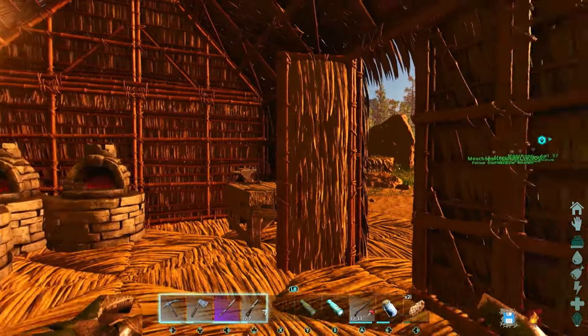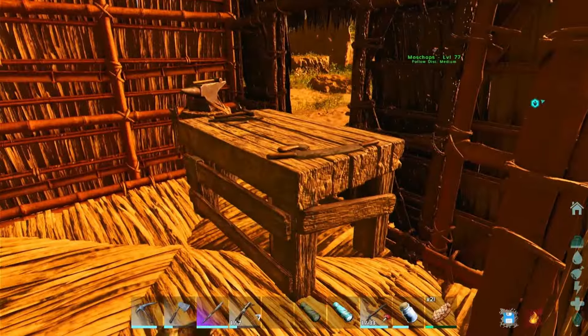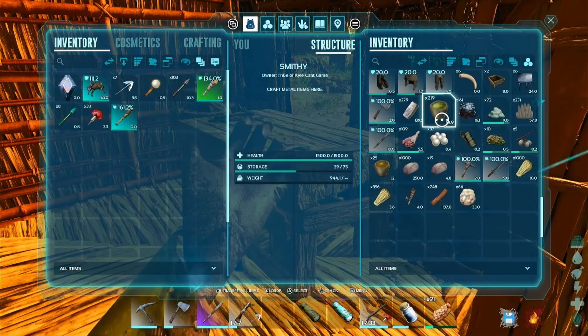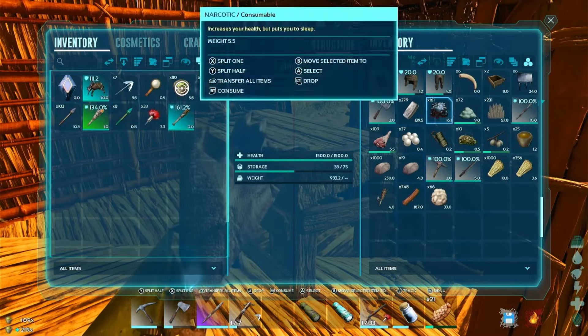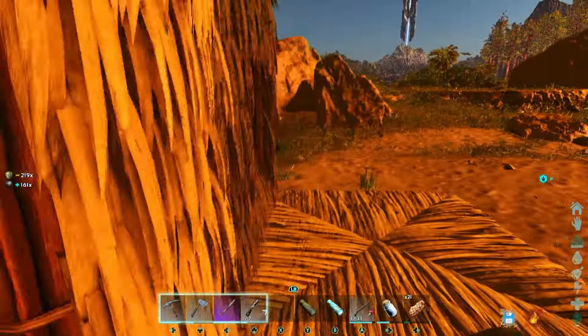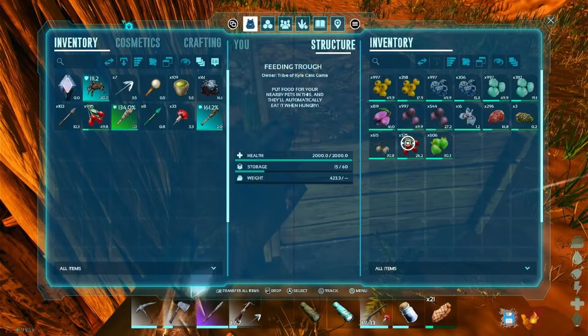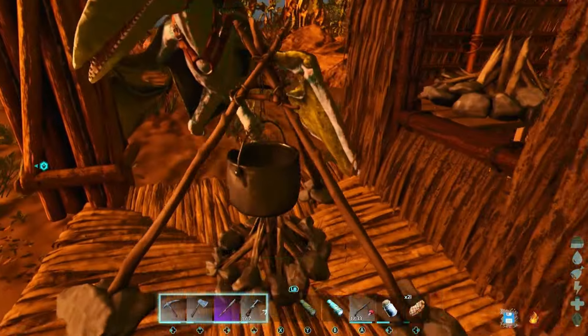It's 123 degrees in here. So first thing, I'm going to make some medical brew so that hopefully we can survive a little longer — at least long enough to get a fabricator and some air conditioners up. So let's grab this and this, throw them in the cooking pot.